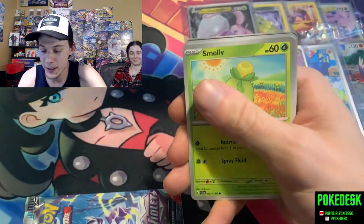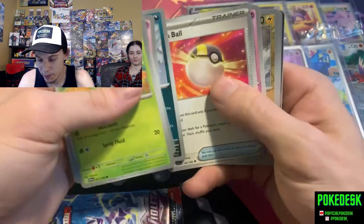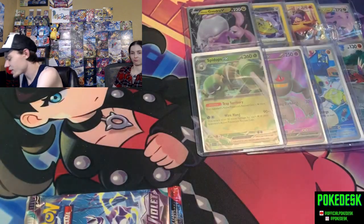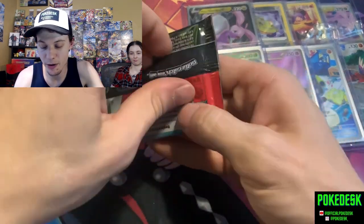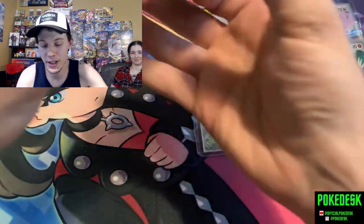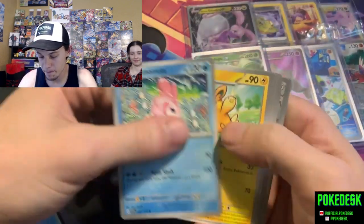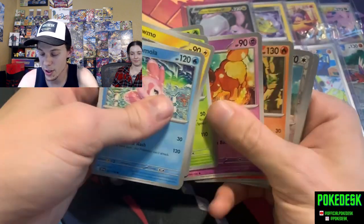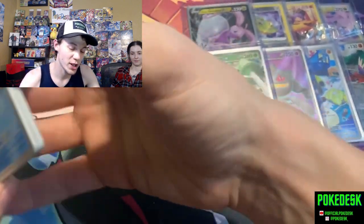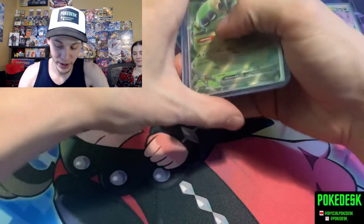Down to our last pack, still needing two pulls to beat Lost Origin or one pull to tie it up. I honestly think a tie should go to Lost Origin because there's less of a chance with eight packs — and I think we should give it to Lost Origin. That was the last pack and we end it with Lost Origin actually winning. My favorite pulls did come from Scarlet and Violet, not gonna lie.